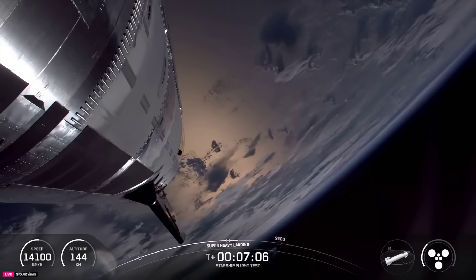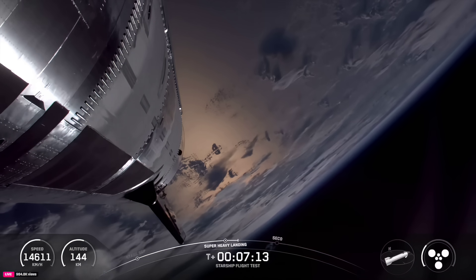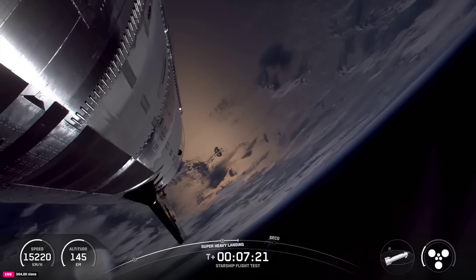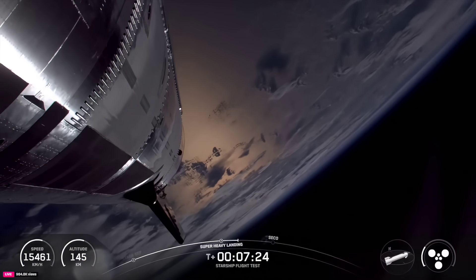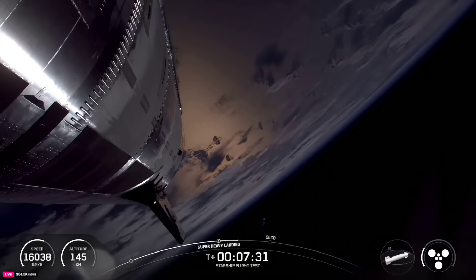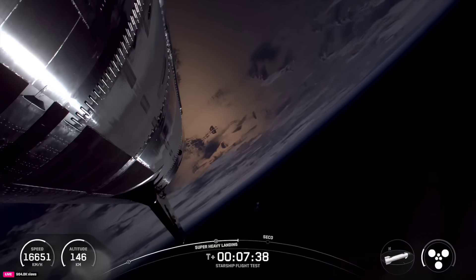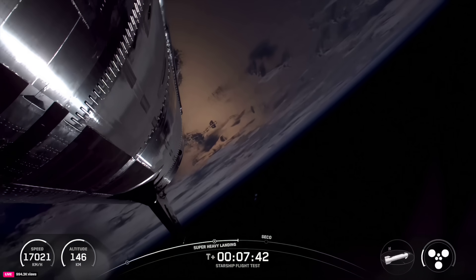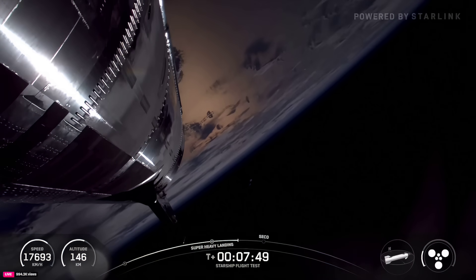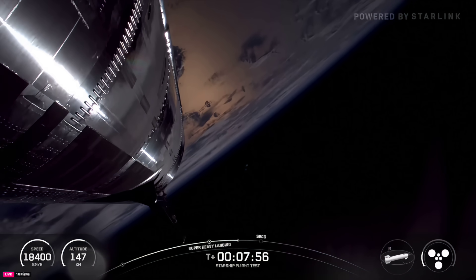Meanwhile, back in space — about seven minutes into today's flight. Ship continuing its ascent burn; this goes until just about nine minutes into our flight. Ship engine cutoff is slated for eight minutes and fifty-seven seconds. We are going to see those three RVACs — the Raptor vacuum engines, the bigger circles in that indicator on the bottom right of your screen — shut down first, and we continue burning for a couple seconds longer on those inner three before we hit SECO, second engine cutoff. These views are looking great. Thanks to Starlink for getting us these views — it's just incredible.